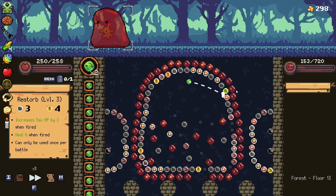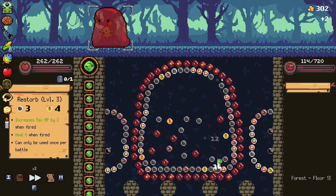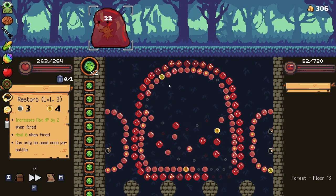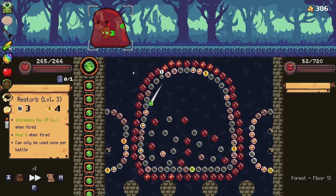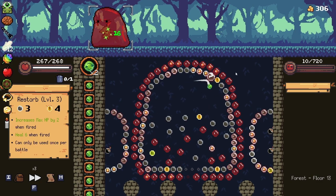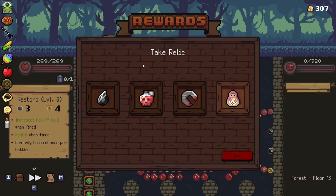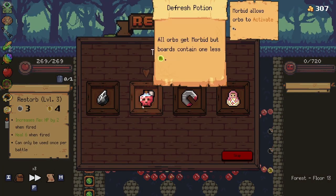There's not been a whole heck of a lot that's been super interesting, just a couple things here and there. I don't really care about the money because we're not really looking to get any more relics per se — we're going more so for fights. They changed the defresh potion slightly; it actually looks like a potion now, which is really awesome. I'm glad they've been slowly updating the graphics.